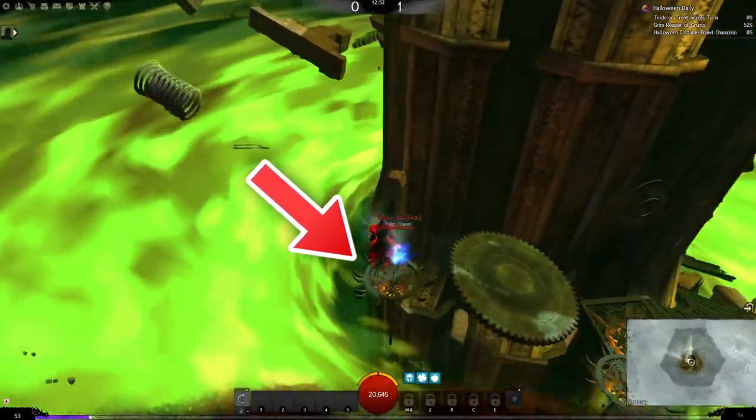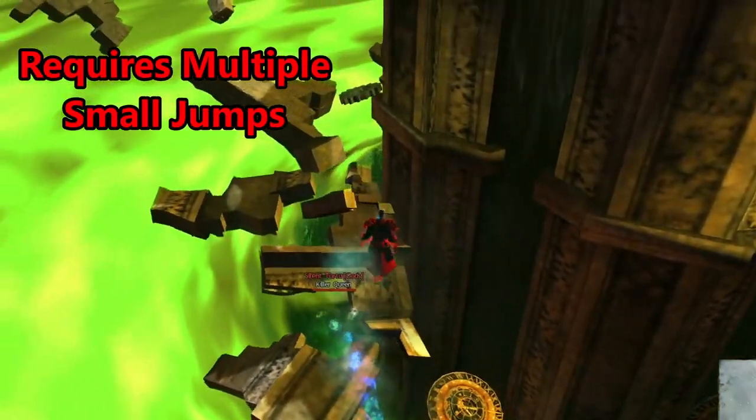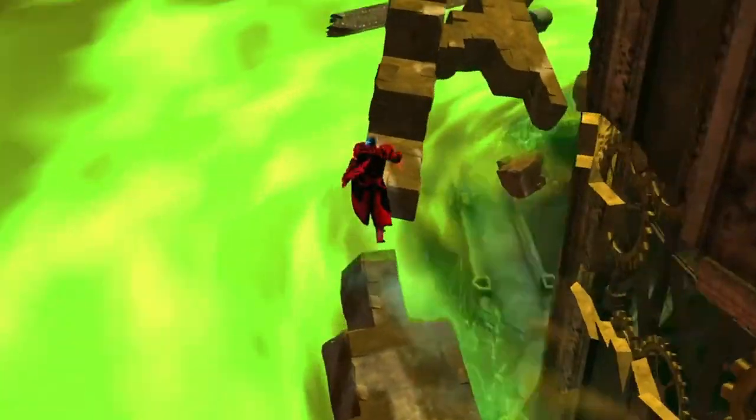The first leg has you run up to this stopping point. This first platform is tricky because there are lots of small edges, so jump spamming and controlling your landing will help best. You may be tempted to jump on this gear here, but you can skip it completely.